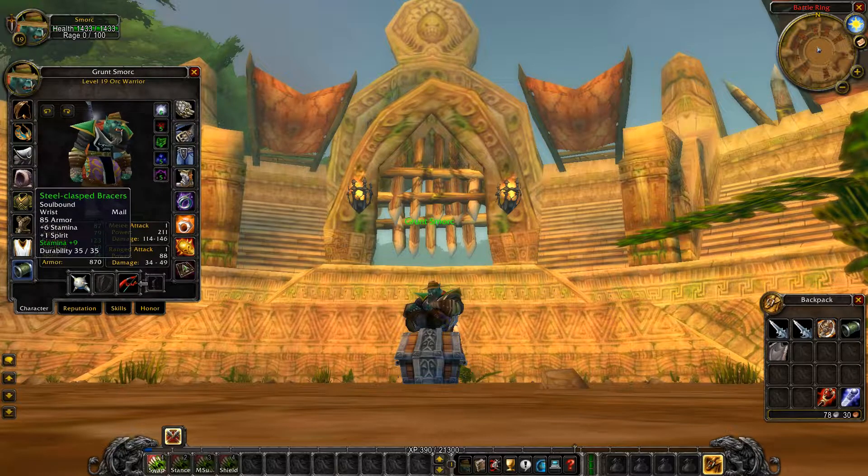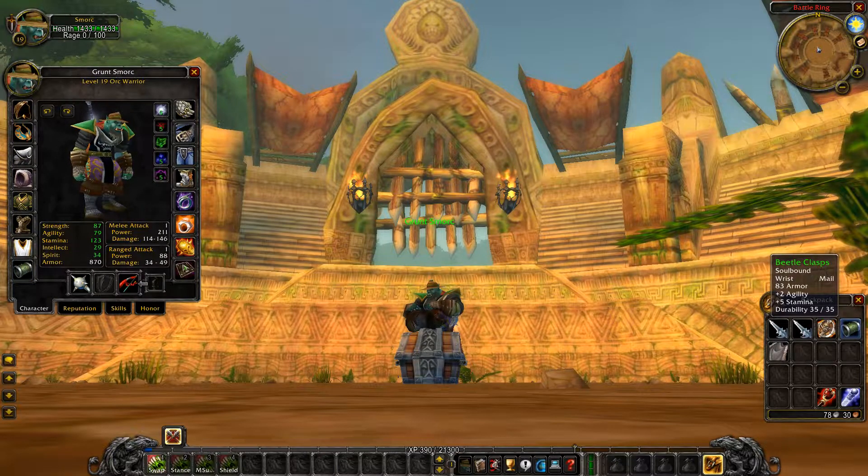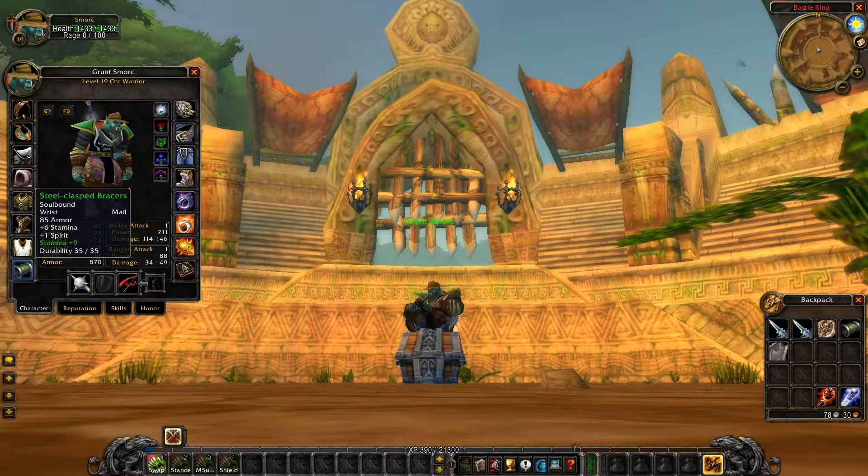Moving on to the bracers, we're going with the Steel Clasp Bracers with plus nine stamina — this is Horde only. For Alliance, you're going to go with the Beetle Clasps. In my opinion these are actually better than the Steel Clasps — granted you're missing one stamina and one spirit, but I'd rather have two agility over one stamina and one spirit. So congrats, Alliance, you have the gear advantage. Put plus nine stamina on whichever bracers you're using.